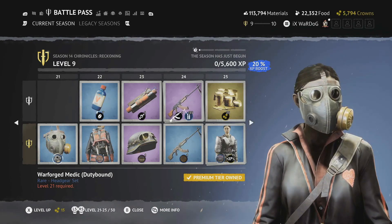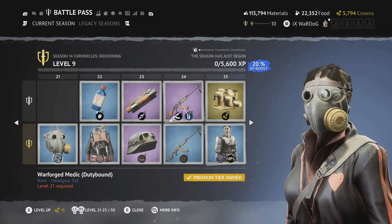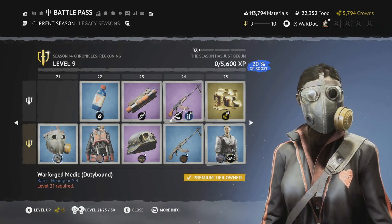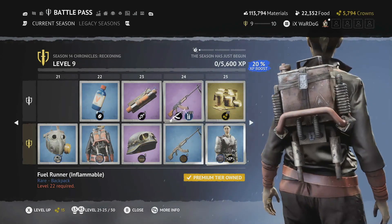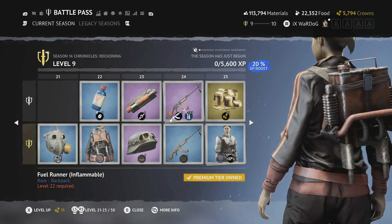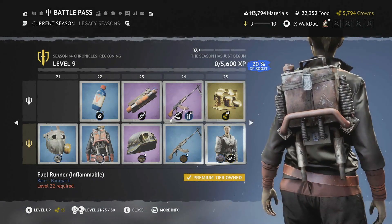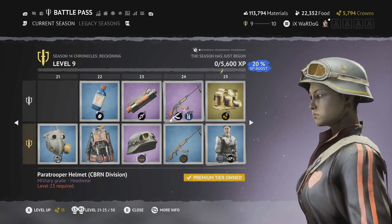Level 21 is the Warforged Medic Duty Bound headgear set — another variation seen previously in this battle pass, but this time with a gold gas mask attachment and filter on the side. Really nice. Level 22 is the Fuel Runner in Flammable — a browny-red variation of the backpack, single strapped, really fitting the dieselpunk era.